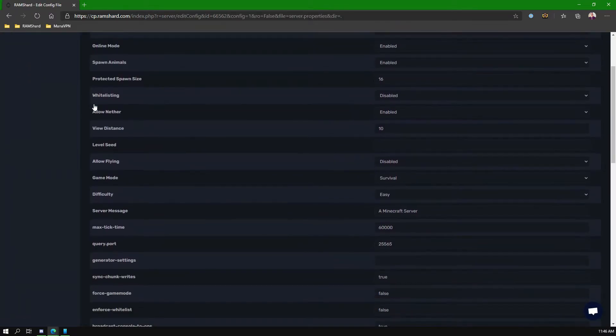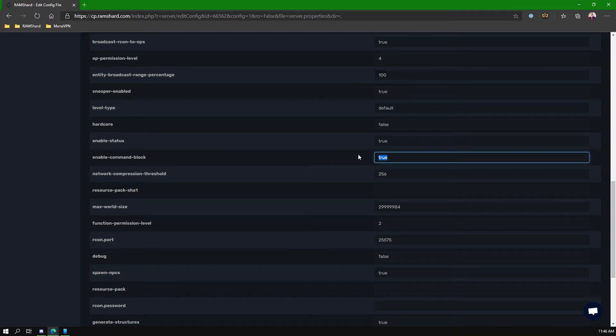In the server settings, you should see an option that says enable command blocks. Go ahead and set that to false.